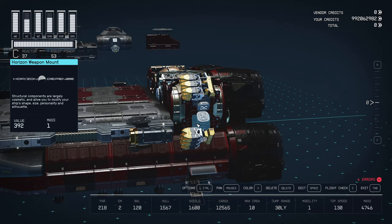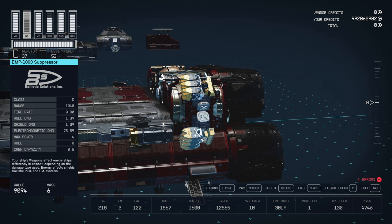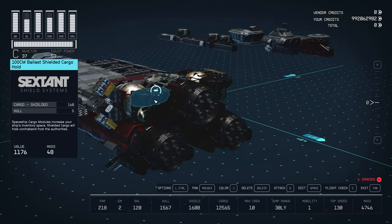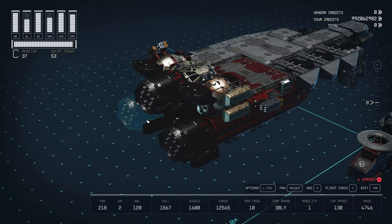On the port side, we have some additional weapon mounts with scan jammers and EMP suppressors. I also added some additional shielded cargo to look like thrust vectoring or exhaust flaps above the engines. On the starboard side, we have some additional 200cm shielded cargo.